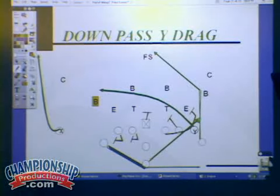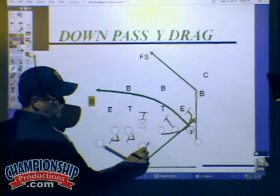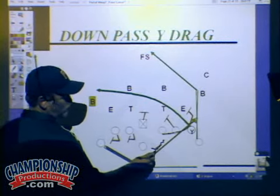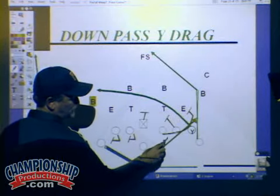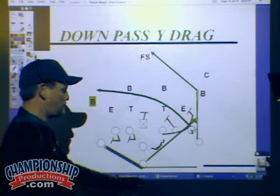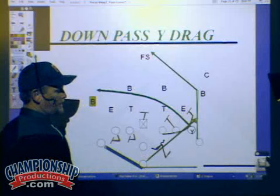I'm assuming everybody knows what down pass is, and as I explained on the run video, we get a long ride in there — it really makes this thing good. The quarterback can't shuffle his feet as deep as he can on down pass, but we get the long ride with the arm and shoulder action, then get that three-step drop.